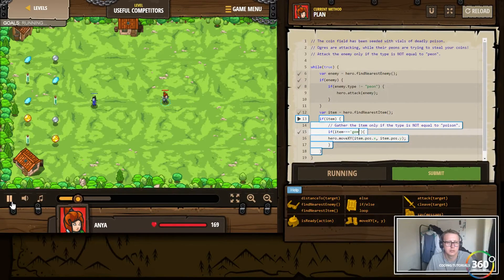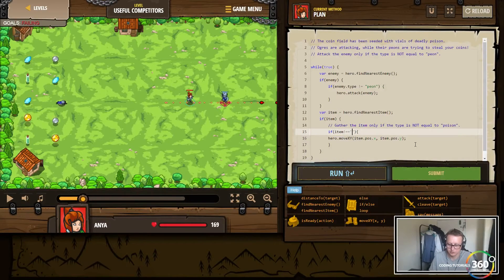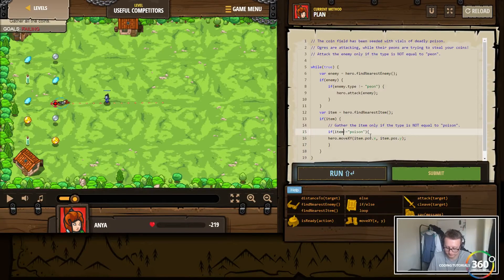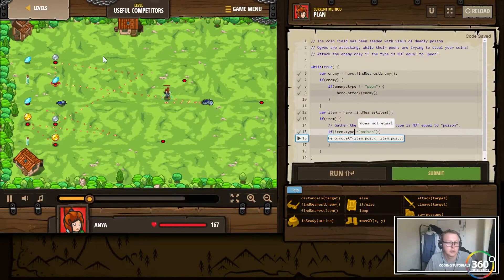This isn't working. Item is not equal to poison — oh my god. I didn't see the dot type. So item.type — let's try this. Because I was doing peon right here with dot type, but I was trying dot id for item. Item dot type — there we go.